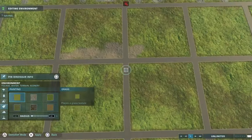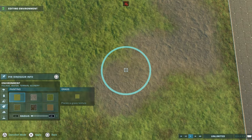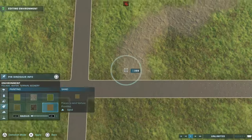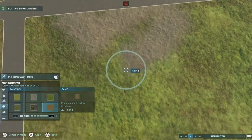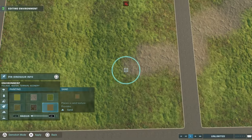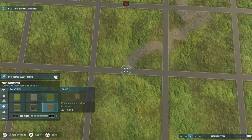That way, if something happens to your main save, you won't lose it completely — because remaking an island would be exhausting. As you can see, we started building Isla Sorna from the top, and it started off really well. The grid took about 30 minutes. The building and lining of Isla Sorna took a lot longer — in fact, about two and a half hours — and that's because I made a few mistakes at some points.